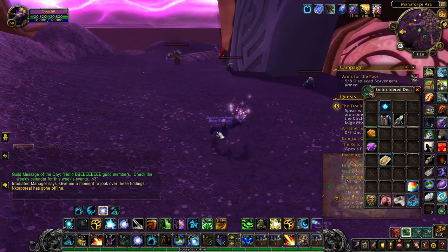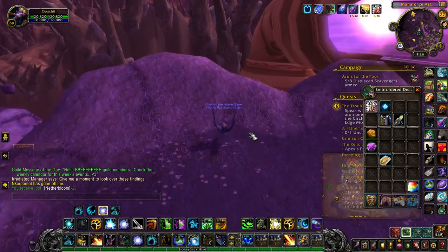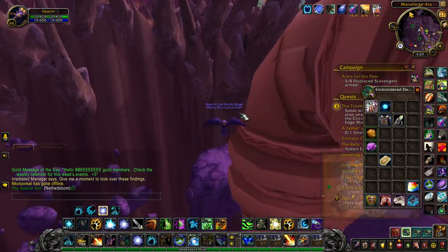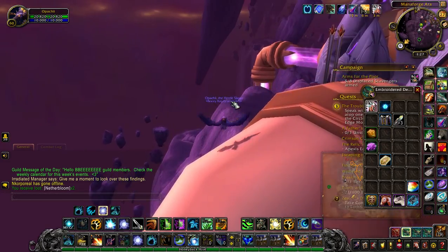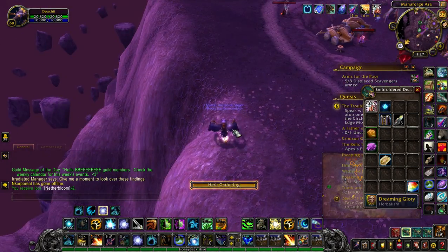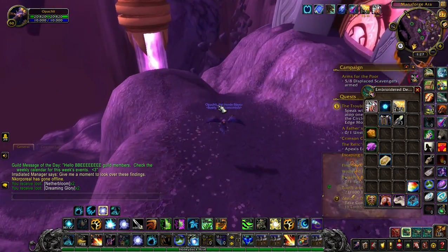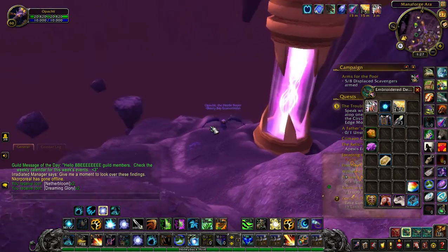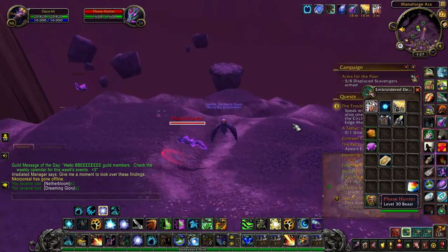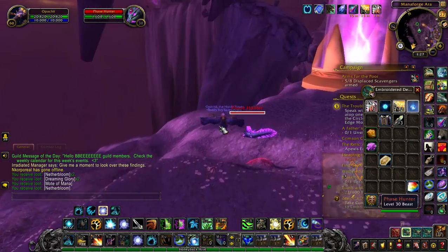Hello everyone, welcome to another Grown-Ups Farming video. Today we'll be taking a look at how you can theoretically get more Fel Lotus than anybody else, and that is through a simple trick of knowing the drop chances from each herb. Theoretically, each herb has a 3% drop chance of giving you a Fel Lotus.